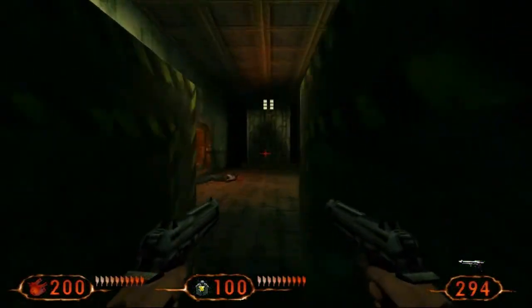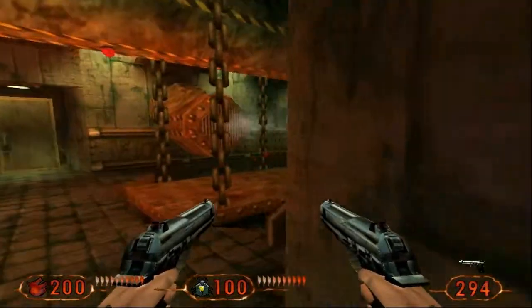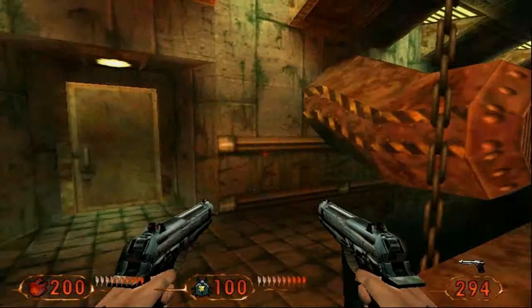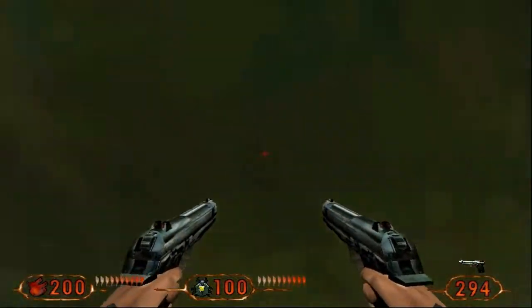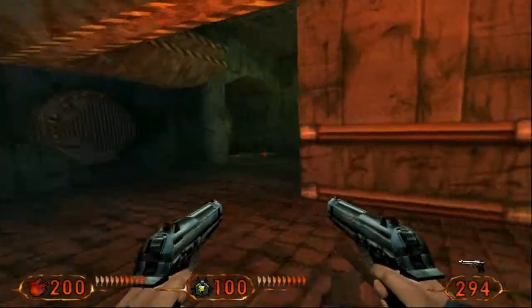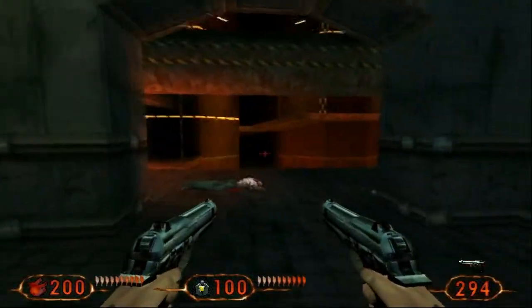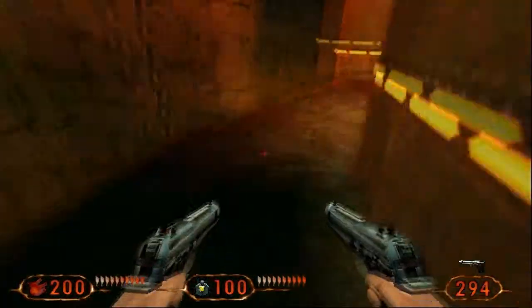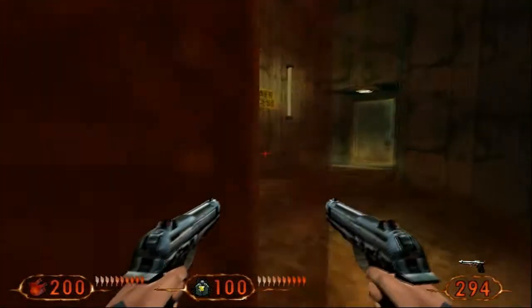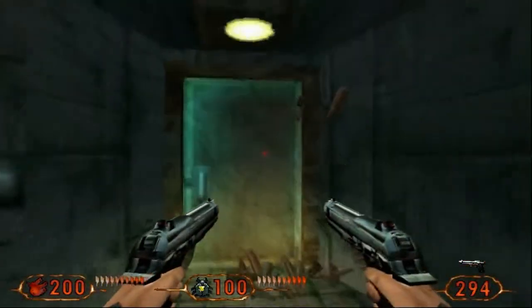Anyway, we're going to continue with the rest of the game. I've kind of forgotten in the process of finding that where we need to go. We can't go down there because that kills us straight away. So I think we have to go this way. I was a bit of an idiot - I came all the way up and went into this storage room here.